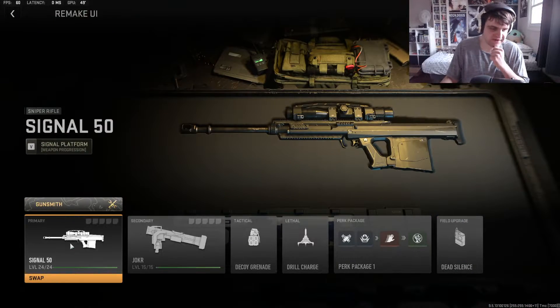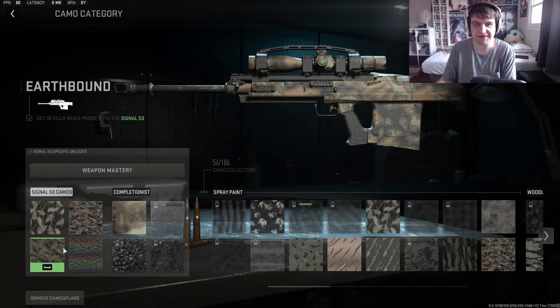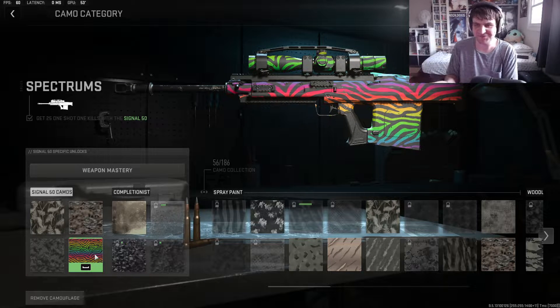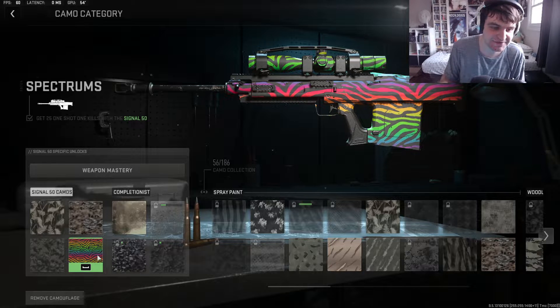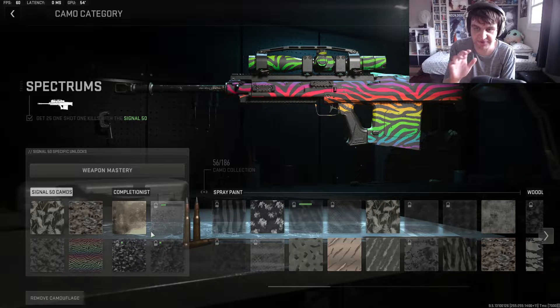The reason I have the Signal 50 golden out of all the sniper rifles is because the final camo challenge was to unlock the Spectrum camo. If you guys remember when Call of Duty Ghosts was out, the only way to get this camo was to pre-order it from the Microsoft Store. I didn't know that - I went to a regular EB Games, now Gamestop, and got it from there. It was such a good looking camo that it was selling for a hundred dollars on eBay after release.